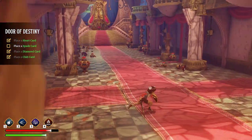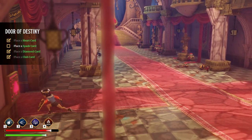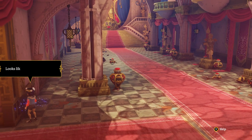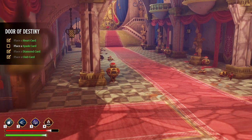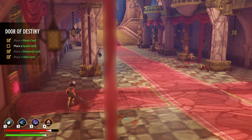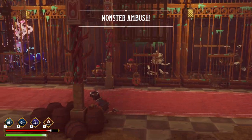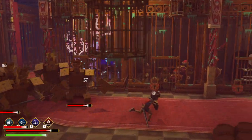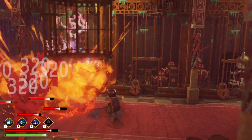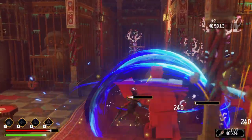So in this case, if we were to run in here and fight them, we're going to obtain a heart card, but we need a spade card. So we're going to come over here — diamond emblem — and then over here, we're going to activate the spade emblem and then run in here. And lo and behold, we're going to fight some monsters. And I think by the end of it, if I did this right, we should obtain a spade card.